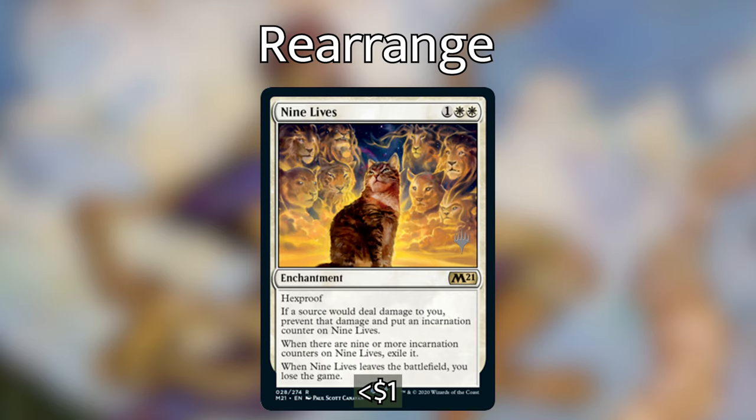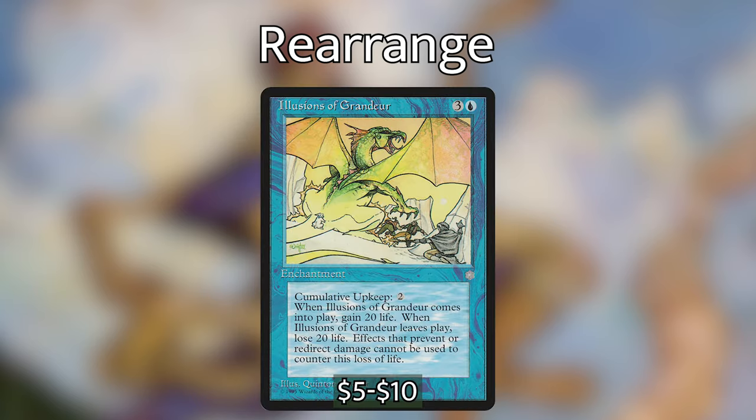Nine Lives from M21 is one white white — it has hexproof, prevents damage to you and puts incarnation counters on it, but when nine or more counters accumulate it exiles and you lose the game. In this deck it shines: cast it, swing nine flyers at somebody, move Nine Lives to the player on our right — they take nine damage, Nine Lives gets nine counters, gets exiled, and they immediately lose. We don't even have to attack them; other players can, or we can mass bounce the enchantments back to our hand.